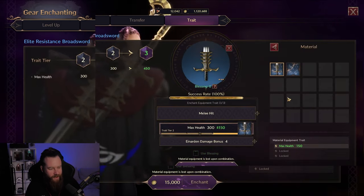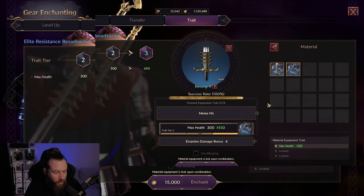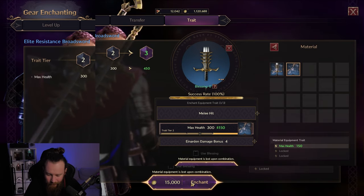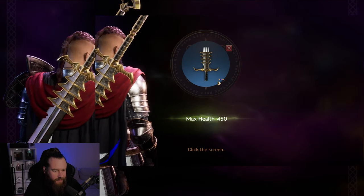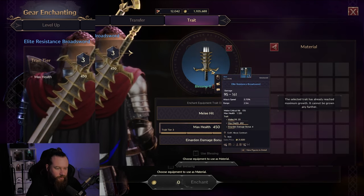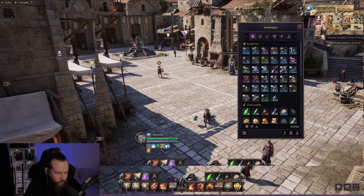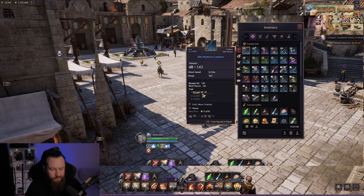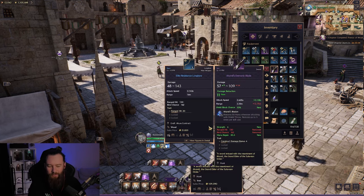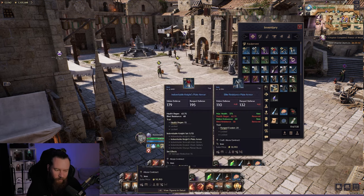First time's a charm. So to give you another example, we're going to upgrade again but with 100% success rate chance. Let's enchant this. The enchanting mana's seeped in — we are now at max health 400 on this broadsword. You can see that my other trait has disappeared, even though I had it in my inventory. I can now go sell that on the market, or potentially use it to level up my bow or put it onto my sword and shield.